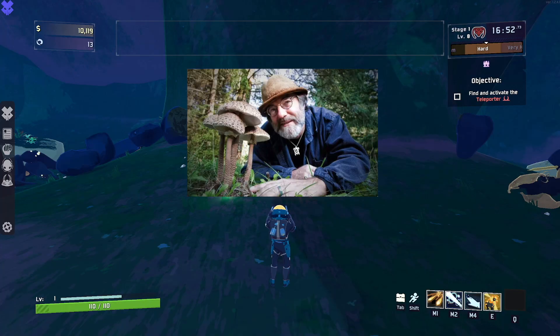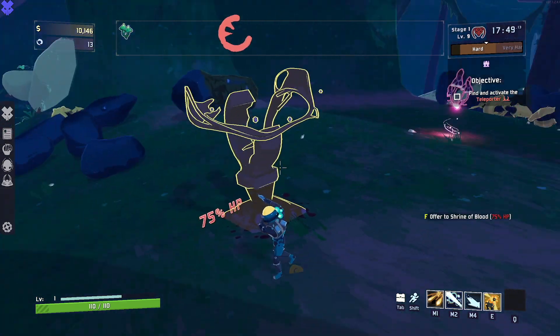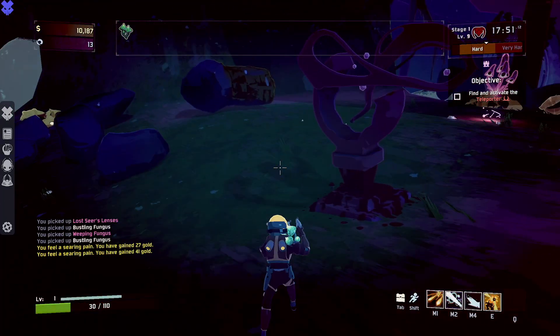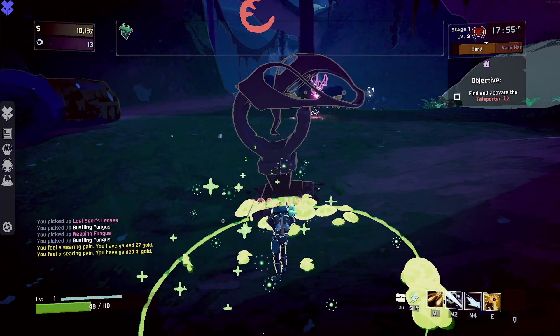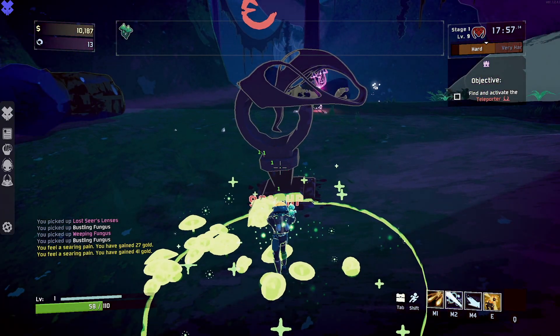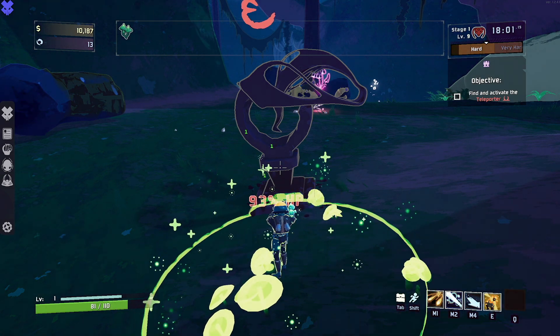Regardless of which fungi you choose, both are extremely useful when you encounter one of the interactables that take away your health, such as the Blood Shrine or the Void Cradle, and make it really easy and quick to recover that lost health so that you can hit the Blood Shrine again.